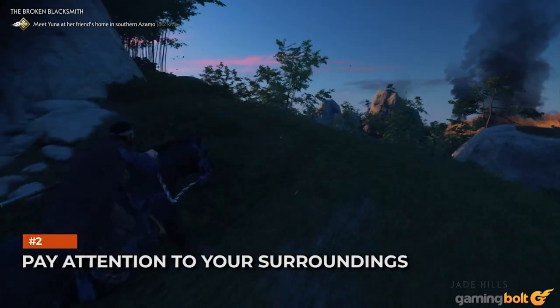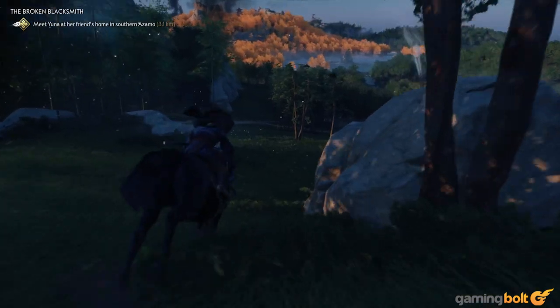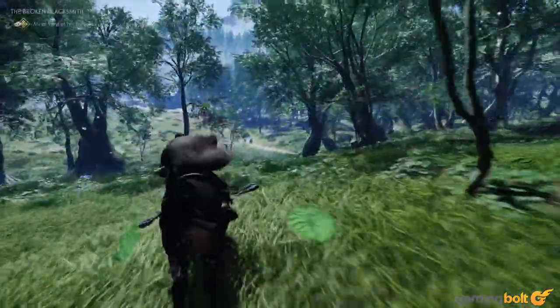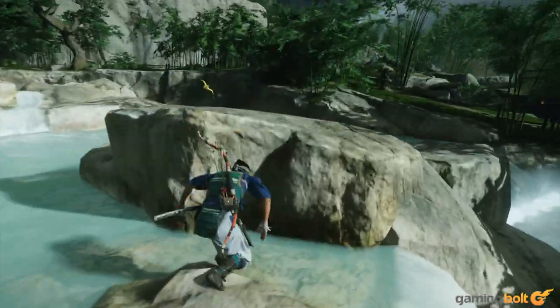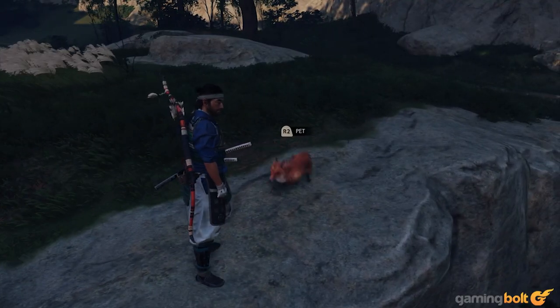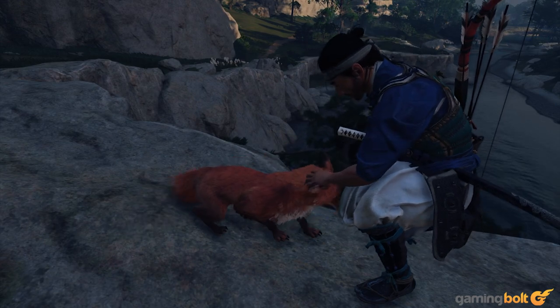Quite often, Ghost of Tsushima's world tries to catch your attention — not through prompts or UI elements, but through things you see in the game itself. Sometimes these can be easy to miss. For instance, you might run across foxes or golden birds in the forest who, if you follow them, will lead you to nearby locations of interest. Foxes and golden birds can be easily missed, especially if you're galloping through a forest on horseback, so make sure to watch out for them.